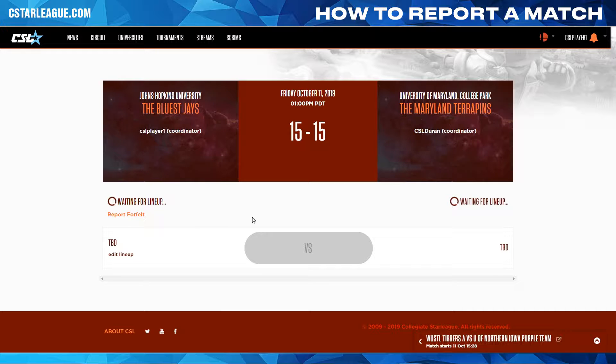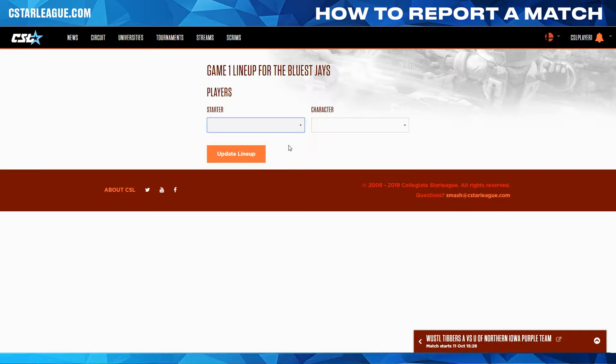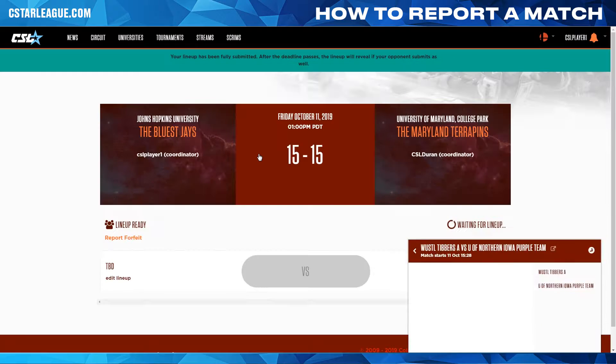To do this, go to the Match page and hit Edit Lineup underneath your team. Once here, you can select your starting player and their character and then hit Update Lineup.